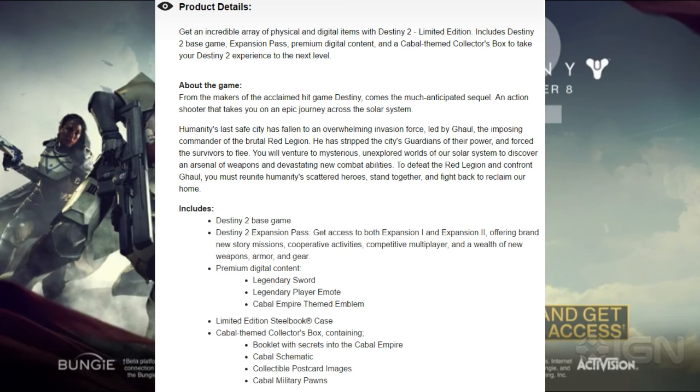Cayde-6 is one of my favorite characters, so leave a comment below if he's one of yours. In the product details, you get physical and digital items with the Destiny 2 Limited Edition, including the base game, expansion passes, premium digital content, and a Cabal-themed collectors box. The expansion pass gets you both expansions with new story missions, cooperative activities, multiplayer, and new weapons, armor, and gear. Premium digital content includes a legendary sword, legendary player emote, and Cabal Empire-themed emblem. You also get a limited edition steelbook case and a collectors box containing a booklet with secrets of the Cabal Empire, Cabal schematics, collectible postcard images, and Cabal military pawns.